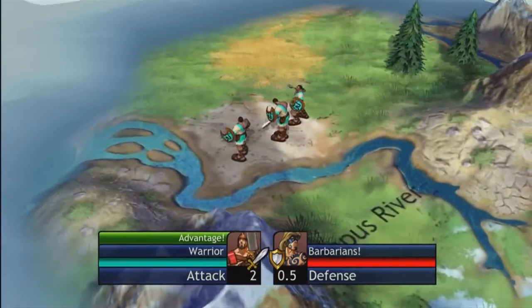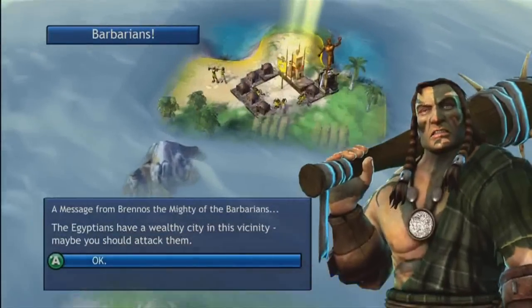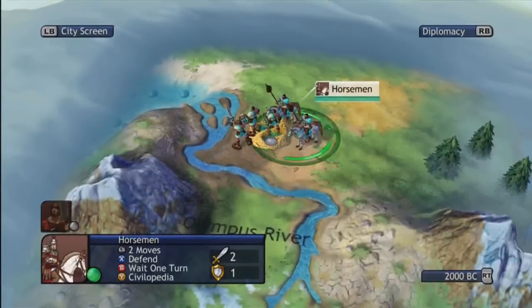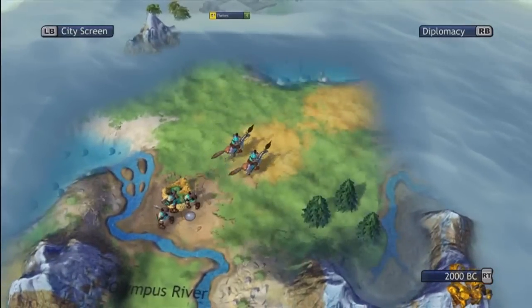I didn't take any damage that time. These barbarian villages give you horsemen or other special things — they can give you caravans, settlers, or other units. I've even gotten spies from them before. So I'm looking for a new civilization.